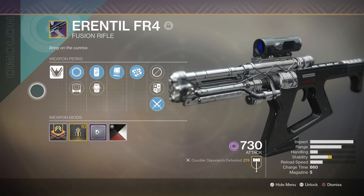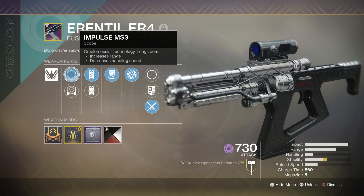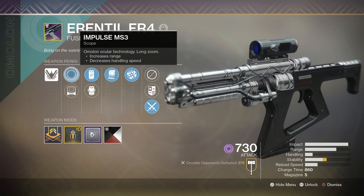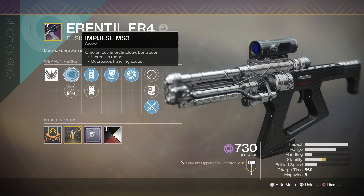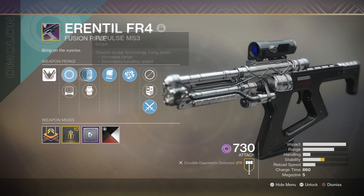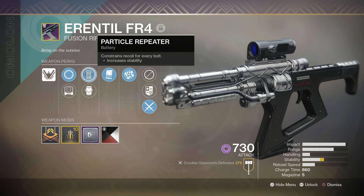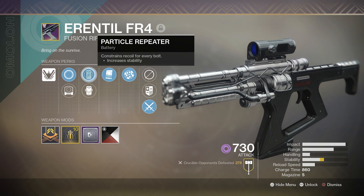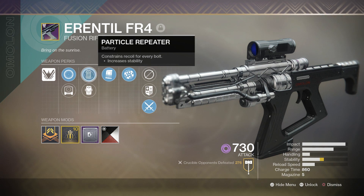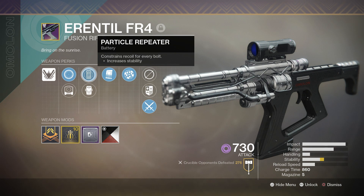Let's take a look at the perks on this weapon and why I like them so much. First of all we have the Impulse MS3 — it's a high zoom scope, which is what you're looking for on fusion rifles. Having a higher zoom scope makes you more effective at longer range. After that we have Particle Repeater, which increases our stability and constrains our recoil for every bolt. This is basically like Full Choke but for fusion rifles, so it helps with range and stability since tighter bolts let you hit people from farther away.